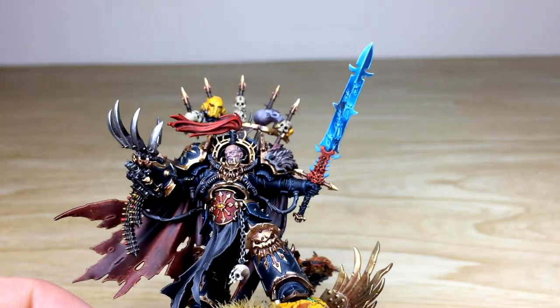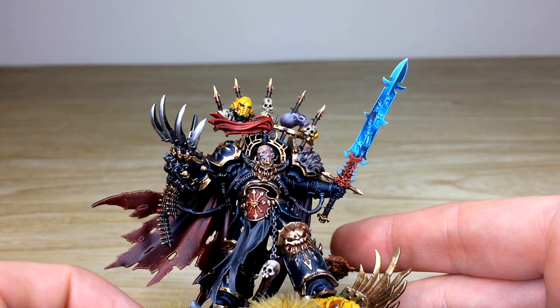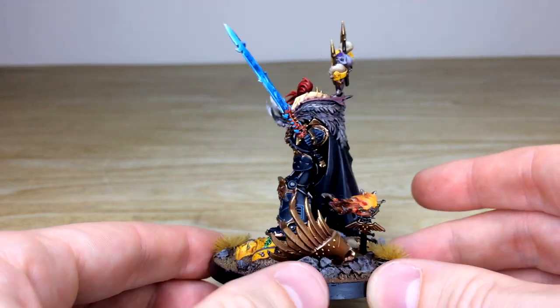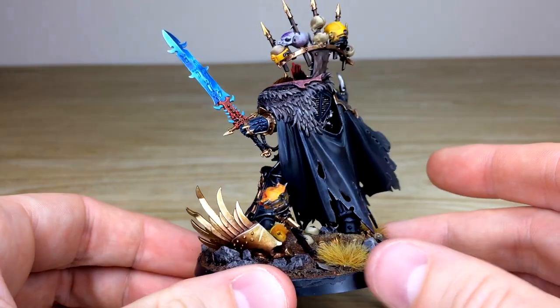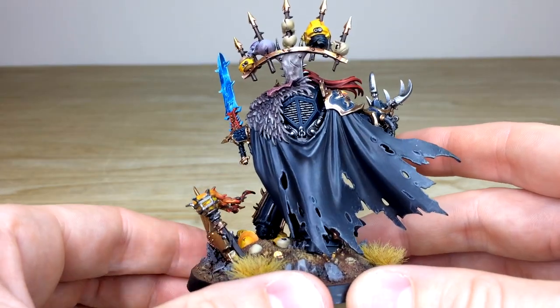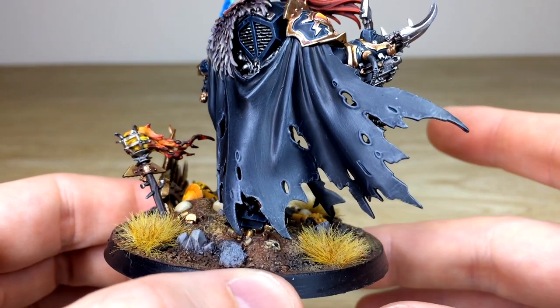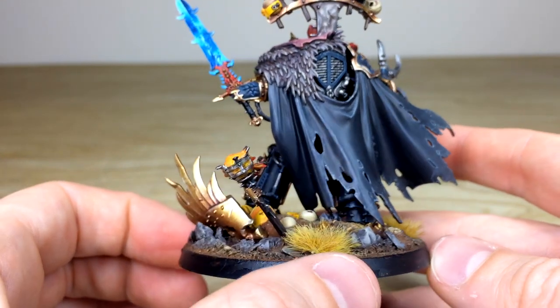Obviously you've got Drach'nyen, the sword — that's been fully brush blended with a lot of time taken just to blend it and get those transitions nice and smooth. Moving around you've got those billowing flames as well. Jumping to the back of the model, we've obviously put the cape on, and there are loads of little bits of texture all added onto there as well.